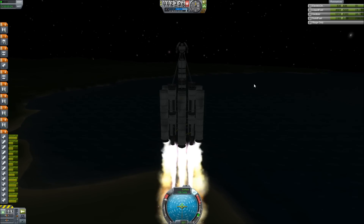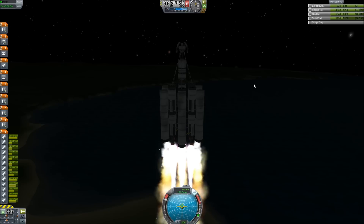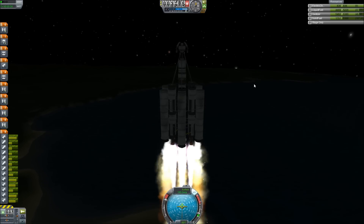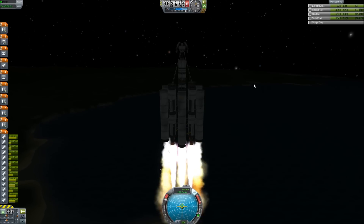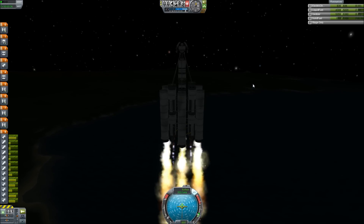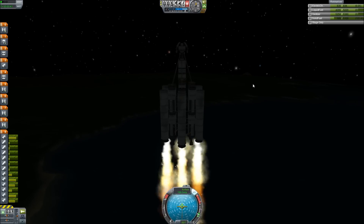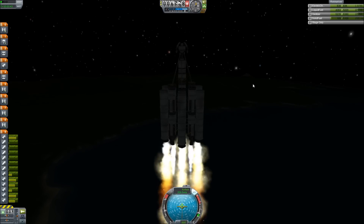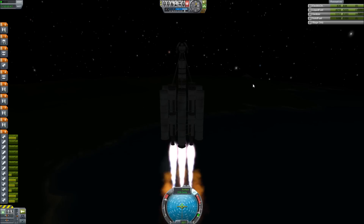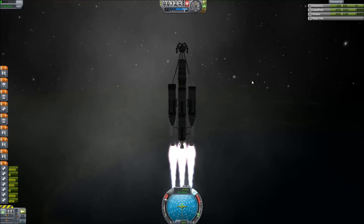We're throttling down our rocket a little bit so we don't go over the terminal velocity. Getting up to 200 meters per second as we get closer to higher terminal velocities and out of the thick atmosphere. I really should look at that list of terminal velocities for various altitudes sometime, but I have no idea what they look like. Boom, drop — very good, and we continue to climb.